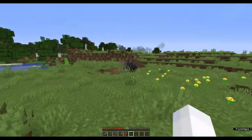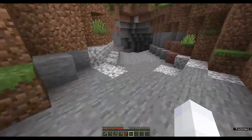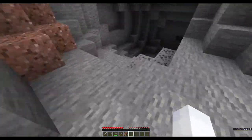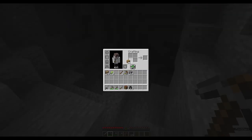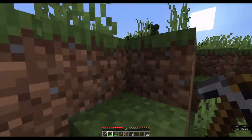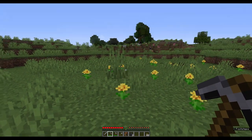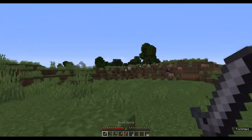We found a cave over here. This is kind of looking good for us. How far down do you go? I think in this first episode I want to try to explore this cave. But real quick, let's go run out — oh, there's some sheep over there. Let's go kill them real quick. Maybe we can get enough to make a bed.